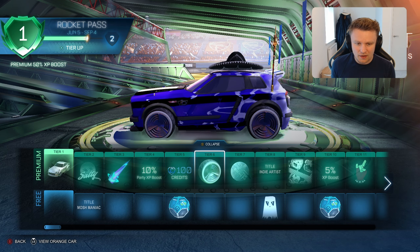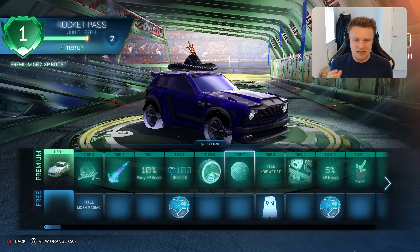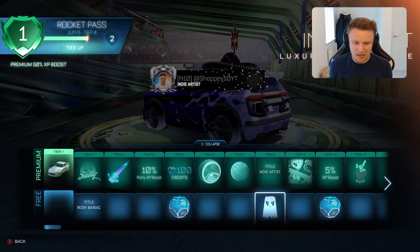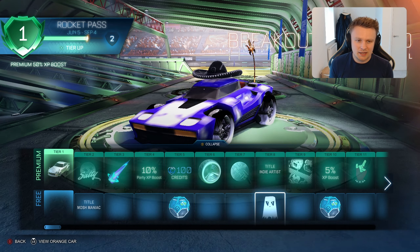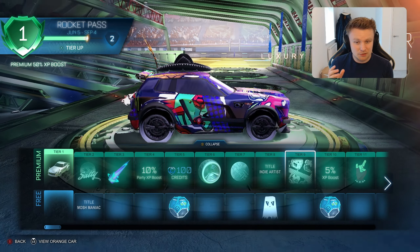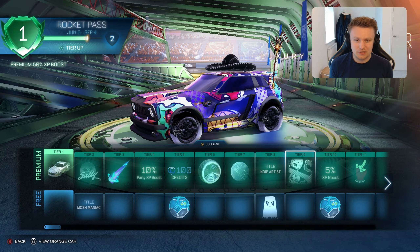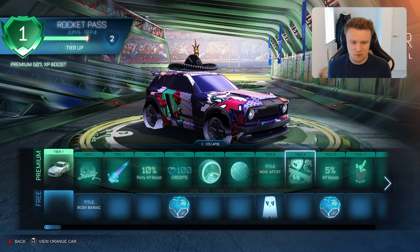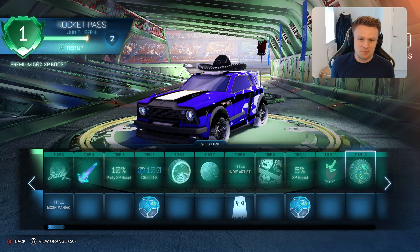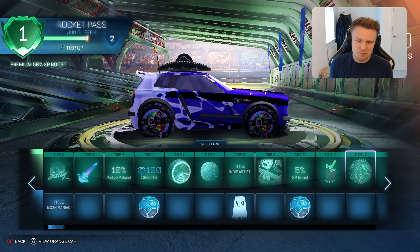In Tier 6 there are the Hi-Hat wheels, which are sort of speakers and they look pretty cool. In Tier 7 is the Zipped Luxury Paint finish — interesting but not one I'm going to be using. The Indie Artist Player Banner is quite cool, along with the Breakout Ghosted Luxury Decal at Tier 8. In Tier 9 you've got the Producer Luxury Animated Decal, which is a really funky one and was one of the items we saw on the most recent Rocket League news update. I like the fact that it's animated — you don't have too many of those these days.